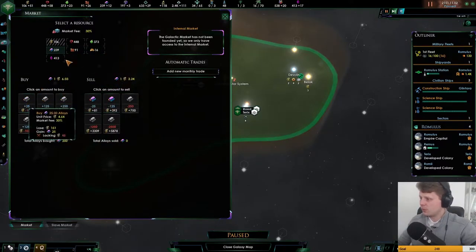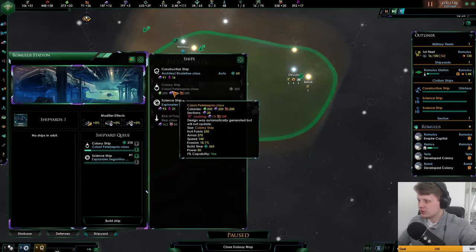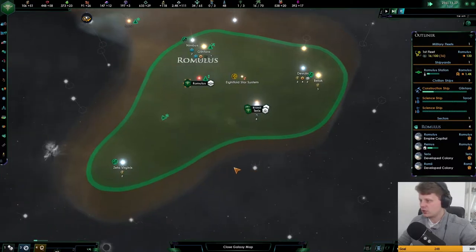Let's do it like this. I believe one more — 220 is what we need for another colonization ship, but we'll build a science ship, and then — wow, it's expensive. It is the supplies as well. After the science ship, we're going to be building another colonization ship.